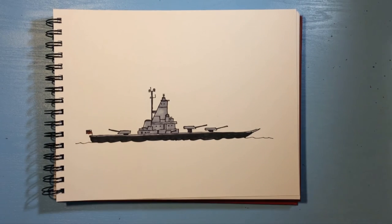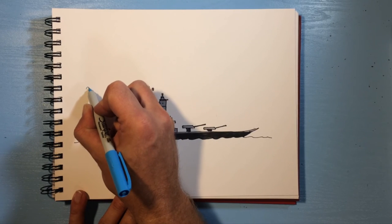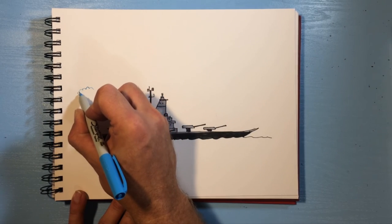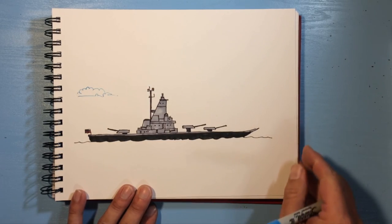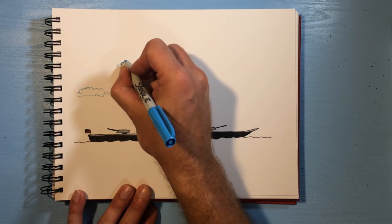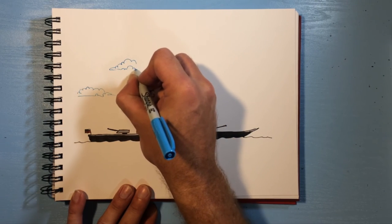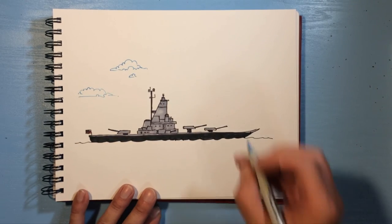So there is a simple little battleship — you could stop here. But I thought it would be fun to add some clouds. I'm just using blue for fun, just to help it stand out a little bit. You could use the same black marker or pen you had — you don't have to add clouds. I'll just add a few clouds here and there.